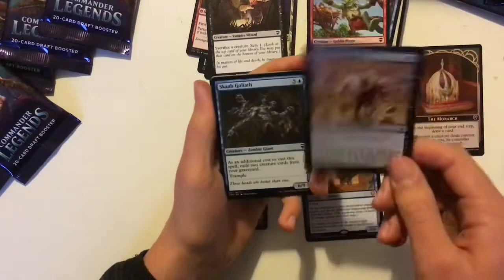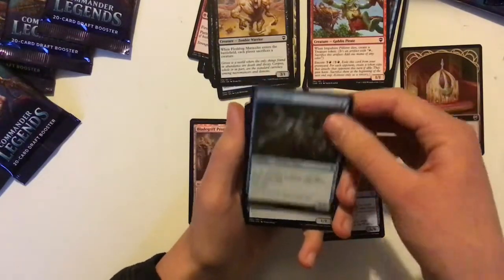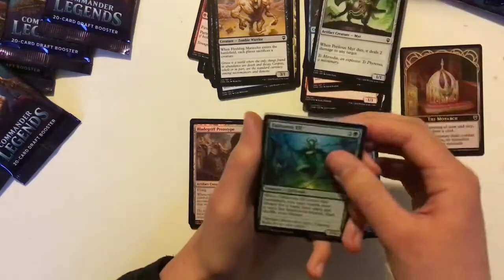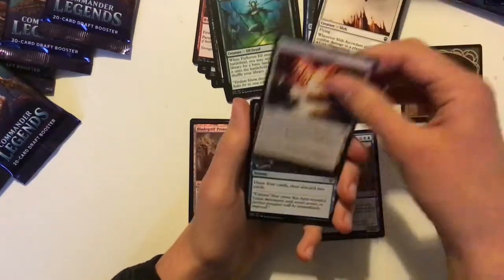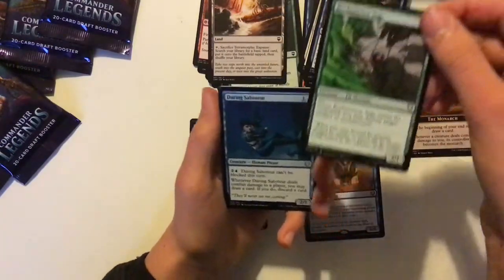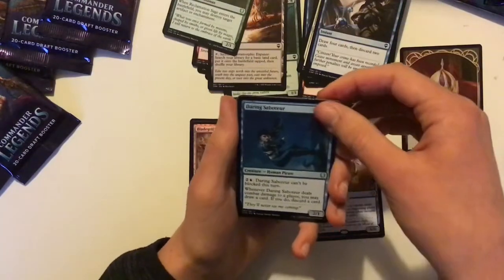Fleshbag Marauder — very playable, 3 mana, when it enters the battlefield each player sacrifices a creature. Perilous Myr, very good in limited. Farhaven Elf again. Another Terramorphic Expanse. Wrecking Sage — very good, instant to destroy target artifact or enchantment. I need another one of those, so that's good.